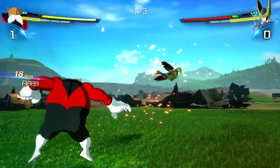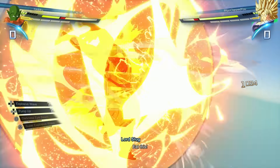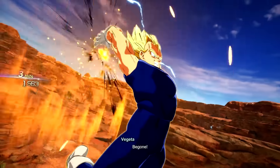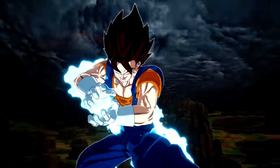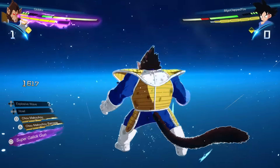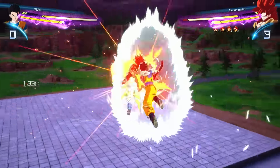It mostly works the same as Tenkaichi did. Every character has their own melee rush combos with different finishers. They have different ki blasts and charge ki blasts. Each character has 2 skills with various costs and effects, from healing your own character to performing an instant transmission that makes the opponent lose their lock-on, or simply getting some buffs. They also have 2 blast supers each — special moves that cost ki and deal a lot of damage — and 1 ultimate blast, which can only be used after you enter sparking mode.